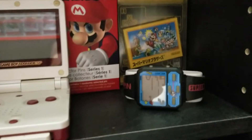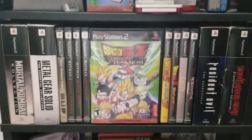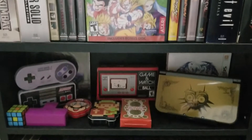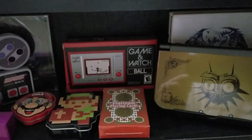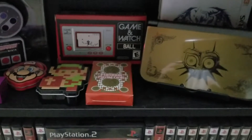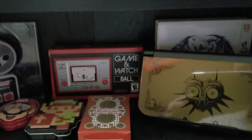Over here we have my original Nintendo watch that I got when I was a kid — it still works, it just needs some new batteries. Next shelf we've got the PS2 collection, and below that just some random stuff. We got a gaming watch that I got from Club Nintendo, and I actually got that for free because I got all the Club Nintendo points out of GameStop's dumpster — they would throw away the DS or 3DS cases with the Club Nintendo points inside.